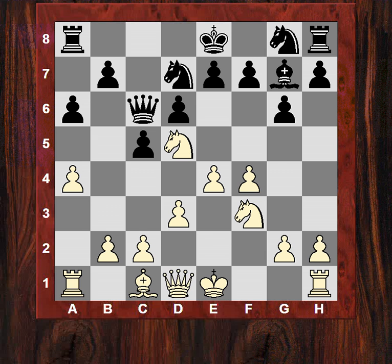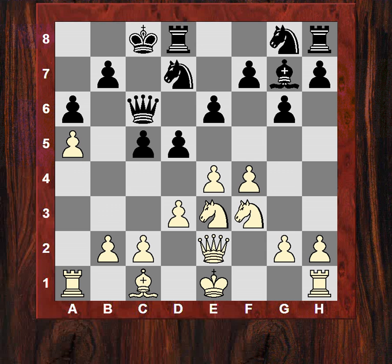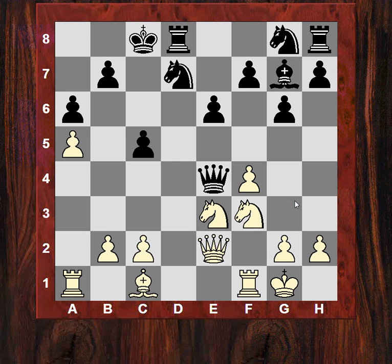Black plays Nd7 and now we see Qe2. After e6 we see a5, so white is marking out that b6 square - if black wants to play b5 now, he's going to isolate the a-pawn. Black actually castles queenside, which looks a little bit risky. Can white peel open that queenside? Ne3, and now black plays in the center with d5. In this position Nigel simply castles, apparently letting his e-pawn go, but black can't actually take it.